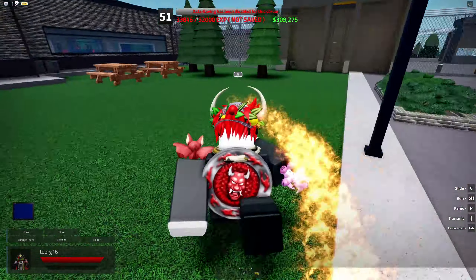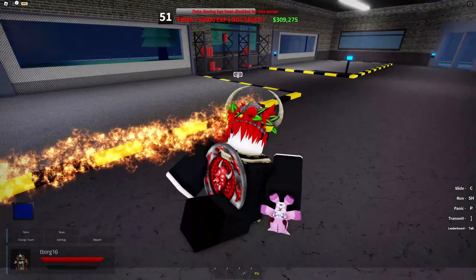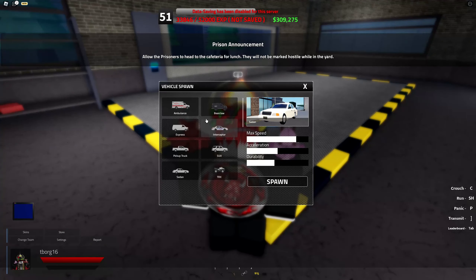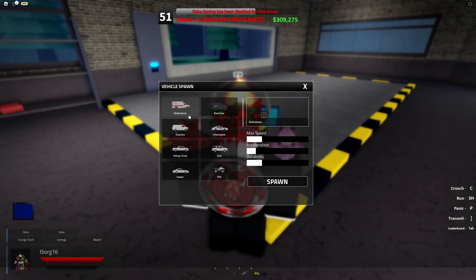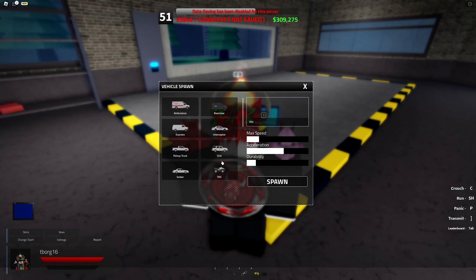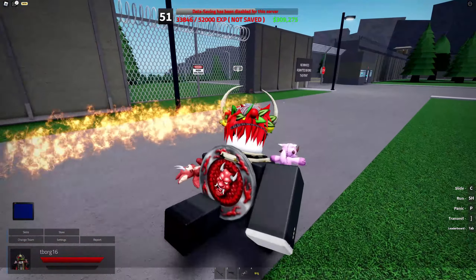The next change is related to vehicles. If you go to any vehicle spawner, like the police spawner, it will show you all the different vehicles you can spawn in the game. You can't spawn police vehicles outside the prison, but you can spawn the ambulance, express, SUV, pickup truck, sedan, and ATV freely from other spawner pads.